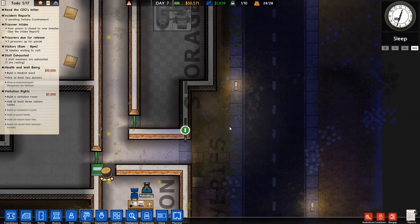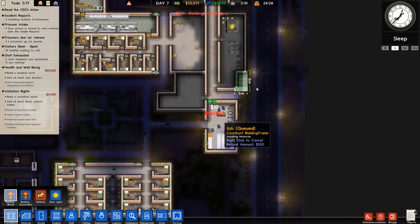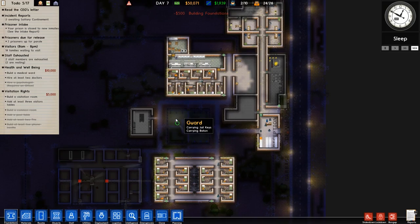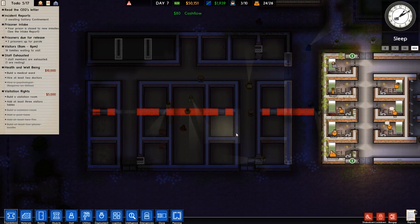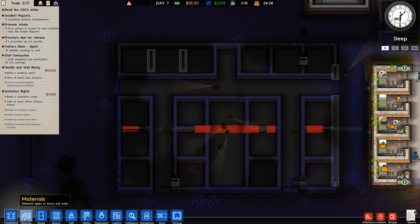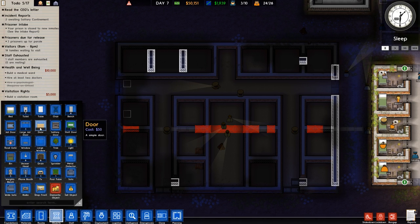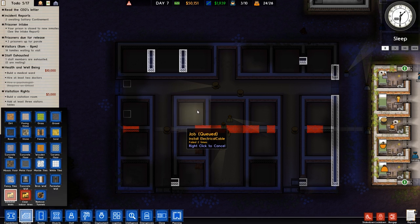I also want to make this a little bit nicer, so we're gonna use foundations to change this layout and make it look a little bit better. You're getting stuck there. How do we want to take care of this? I'm guessing we want to demolish these two walls for now.